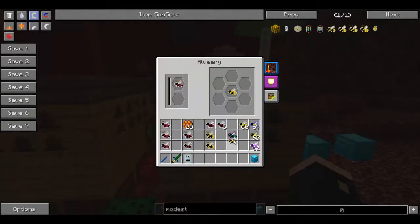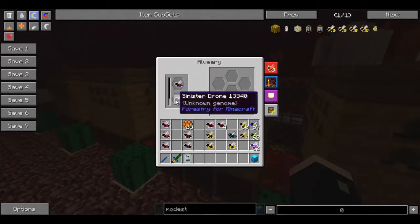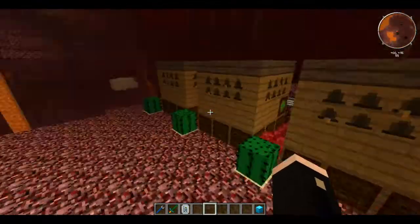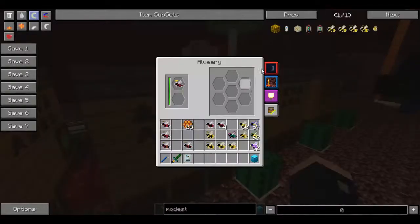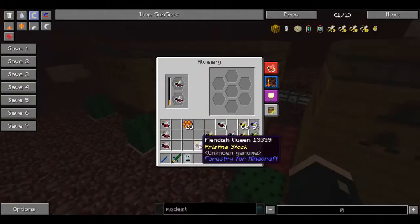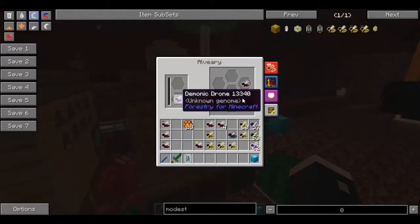We haven't quite got our result yet - we've got a Frugal Drone in there as well, we'll leave him off. We've got our Fiendish and we need one Sinister. Fiendish, got our Cultivated from the initial. Fiendish, Sinister again. It's not daytime apparently - I wonder why it's saying that. Silly Frugal is getting in our way. Fiendish, Sinister. There we go - that's what we're looking for: the Demonic Drone. We'll put that in there and hopefully get the Demonic out of that. This Demonic Drone will finish off the episode for today.